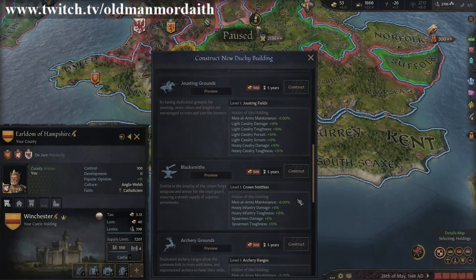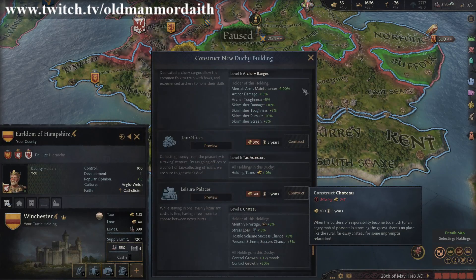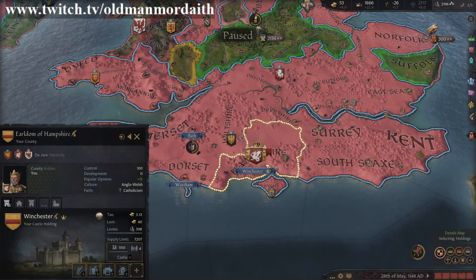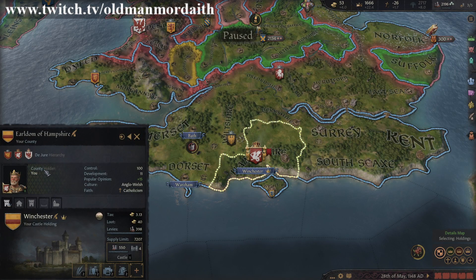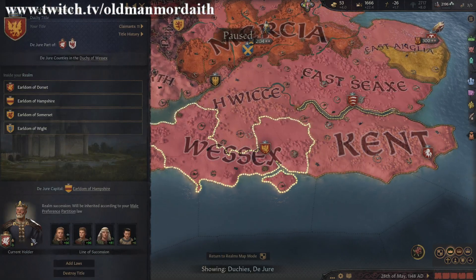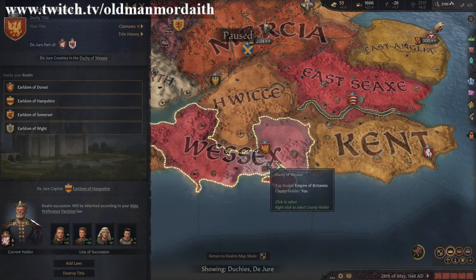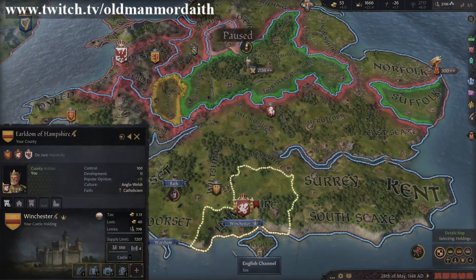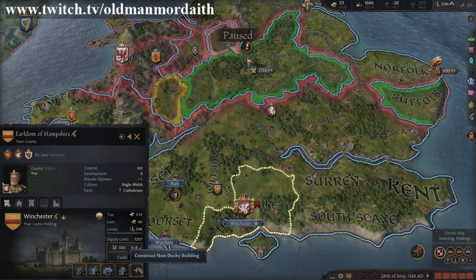To be able to build and benefit from duchy buildings, a few criteria must be met. First, you must directly control the county that the duchy building will be located in. Second, you must hold the duchy title as well. If the duchy has not been created, you must create the title. This might cause some issues if you hold too many titles, but that's a topic for another video.